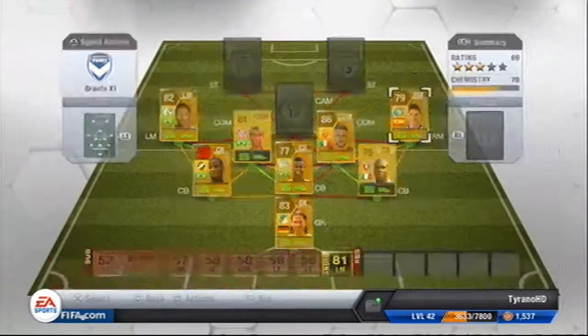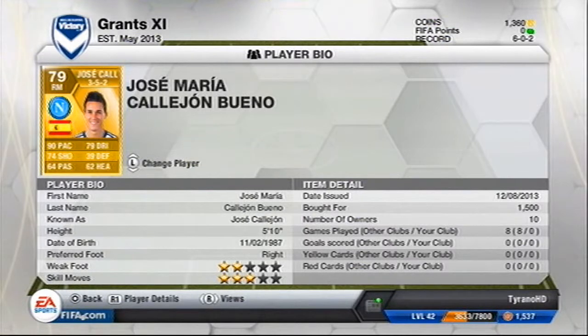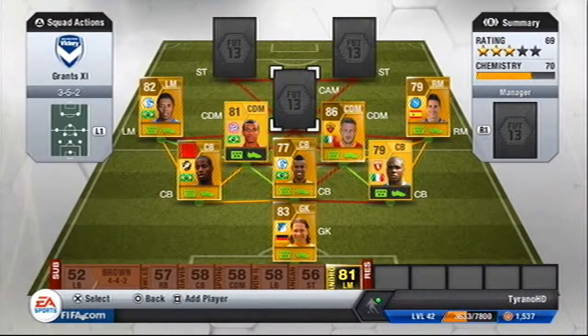Right mid we have Jose Calajon, recently transferred to Napoli. 90 pace, 79 dribbling, and again he's right footed on the right side with a 2-star weak foot. So what I'll do in game is swap Michel Bastos with Calajon to get them on their right sides.